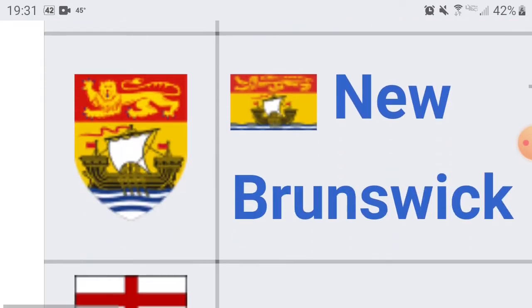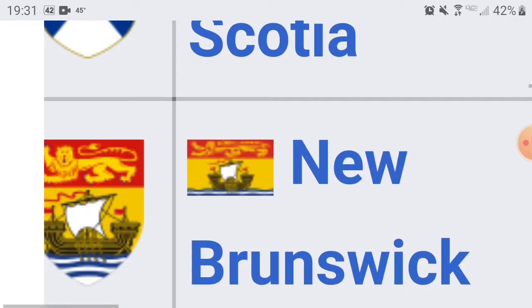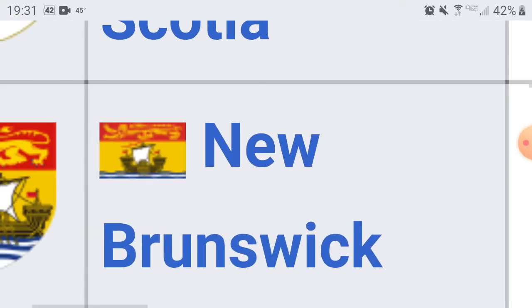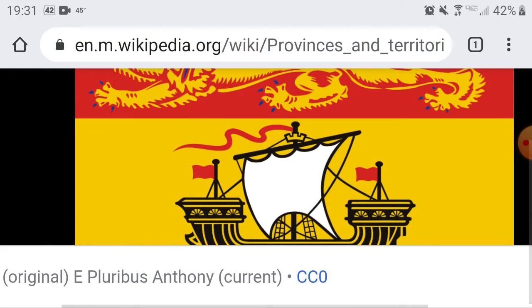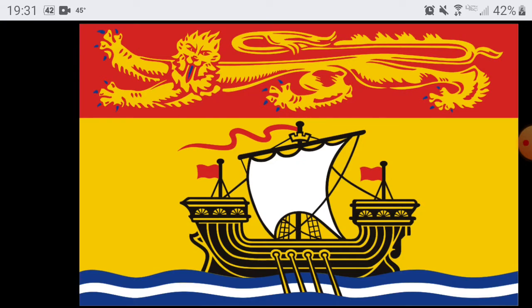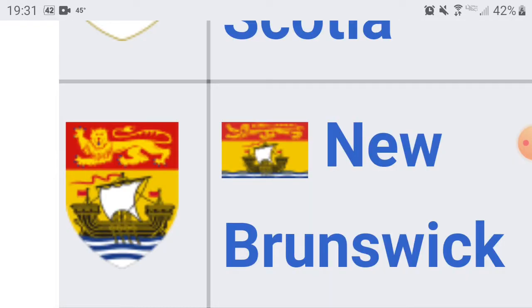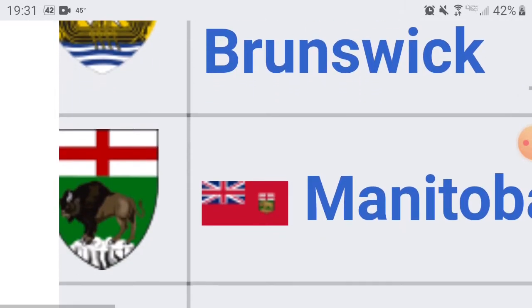Next up we have New Brunswick. The capital is Fredericton. I like how this one's actually yellow — it's kind of different. It's also got a cool little ship over the sea, and it's got a cool little symbol up there. I'm going to give it a 7. I really like that — I'll give it a 7.